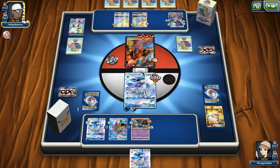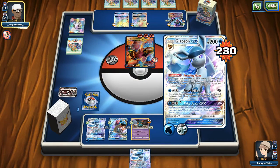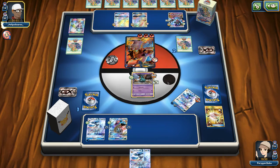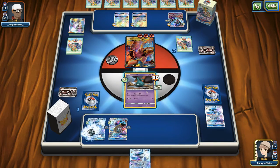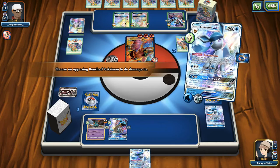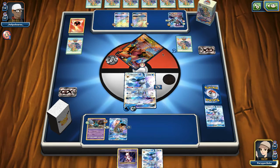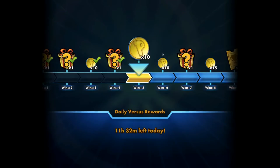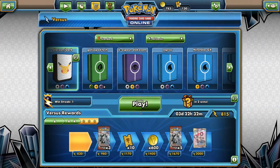You can see the strength of Glaceon just shutting off bulk Steam Up. Without that it's probably 50-50, because they've got energy acceleration and can KO you. But with the ability lock, they struggle to one-hit KO you. Let's see if we can get one final game, maybe against a Zoroark deck — or something which uses a lot of abilities. I really haven't gotten the combo of Glaceon and Garb together, because I haven't needed it and I've been drawing weird hands.